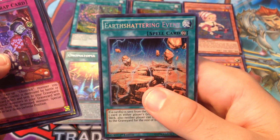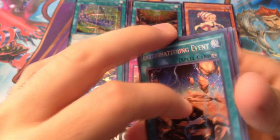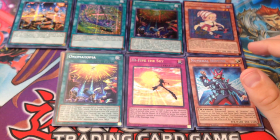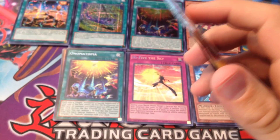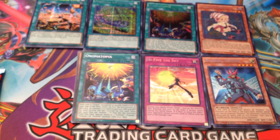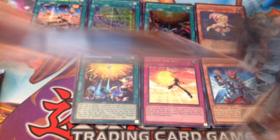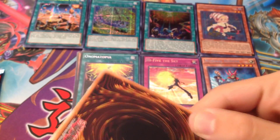Alright, superstar pack — we still have a chance to get the Star Seraph cards. Galaxy — I've seen that, seen that, Guardian — got here. We got Performapal Camelump and we got another Onomatopoeia. Fantastic, fantastic.